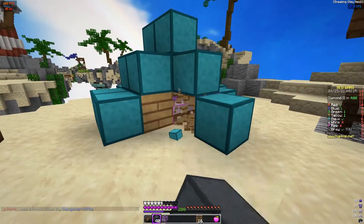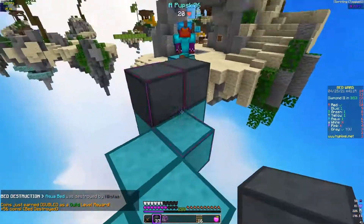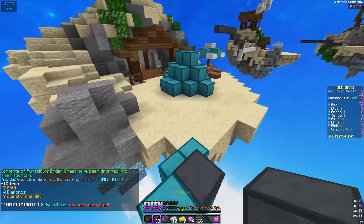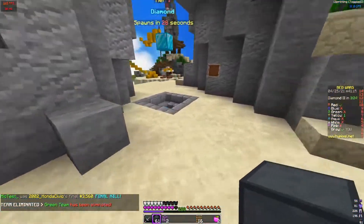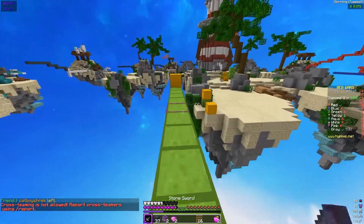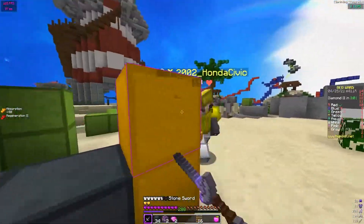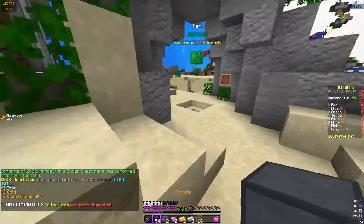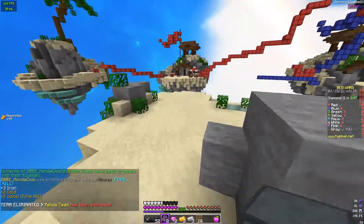Don't want to waste my TNT on this, but aqua made it to the diamond gem. Wow Hypixel, why you gotta lag? We got him. Let's go get some sharpness. Where is yellow? I see them, they're hiding over there. They didn't want me to get the emeralds. I think it's just me and red left, so I will bridge to them through mid.